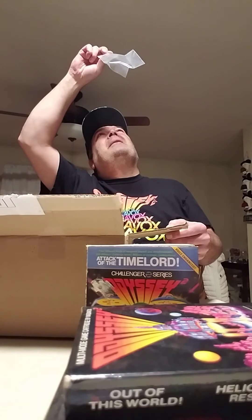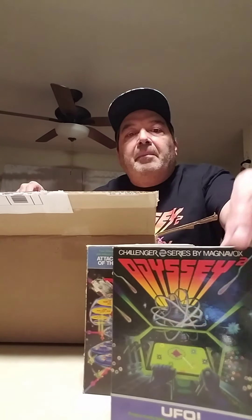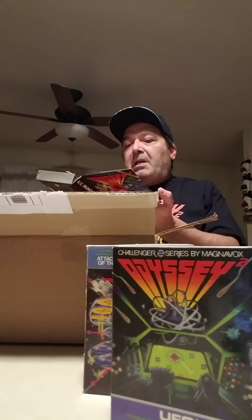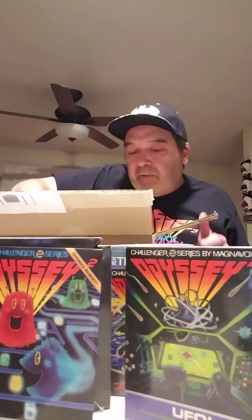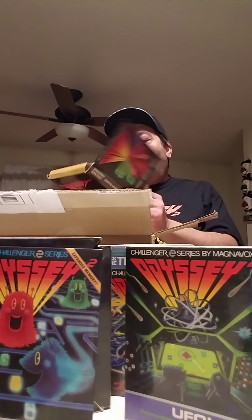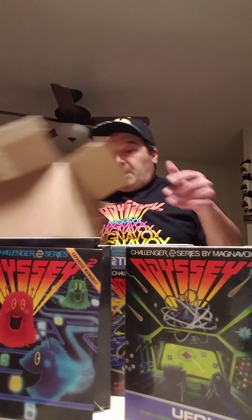Got a random plastic bag in here — Pocket Billiards. And here's another of those challenging series games: UFO — one of the better games you can find. Casey Munchkin — I've talked about some of these games before. Another one of those challenge series, one of the better ones. Nothing special in this box, people — nothing special at all.